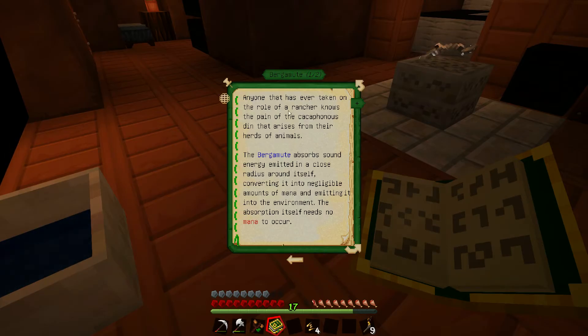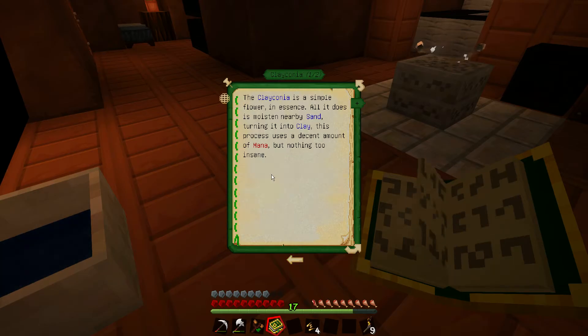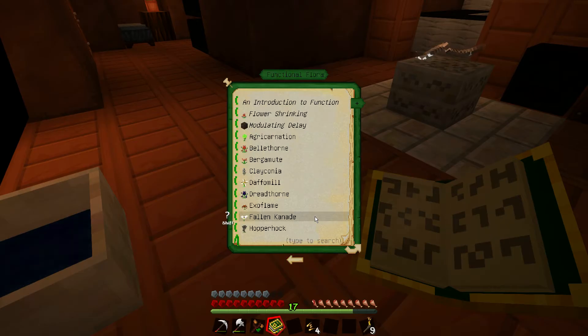Berkey Mute — anyone that has ever taken on the role of rancher knows the pain of a cacophony that didn't arise from the animals. It absorbs sound — kind of like a sound suppressor. Clayconia is a simple flower that moistens nearby sand, turning it into clay. Not really interesting. Daphomil works as a fan of sorts — it pushes things at the cost of a small amount of mana.